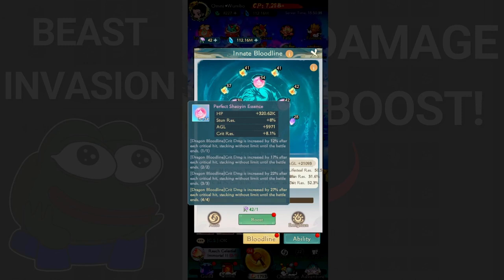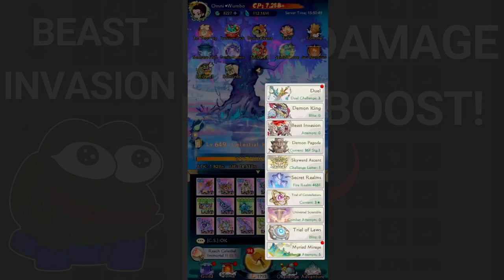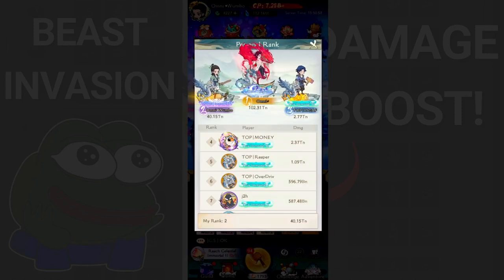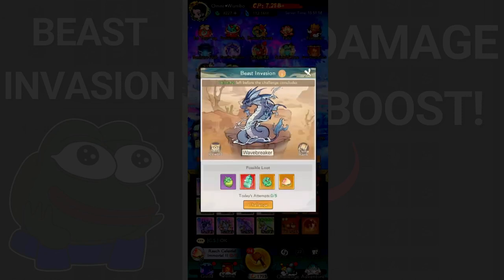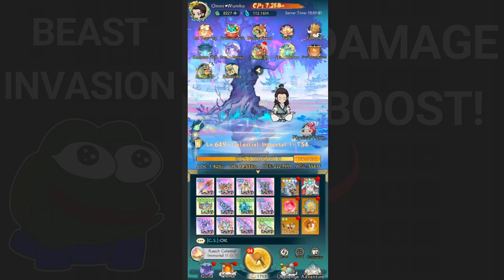That's why the Dragon bloodline is very important if you aim to increase your overall damage in beast invasion. Since my beast invasion attempts are depleted today, I'll show you my daily rank. I'm actually using today's data for the thumbnail - it's at 40 trillion. Each attempt I'm getting around 8 or 9 trillion per attempt. Without this build, I might not be able to reach that number - it'd be more like 8-10 trillion total.